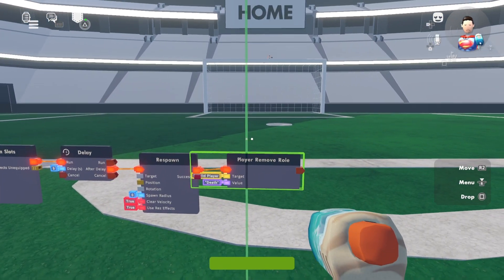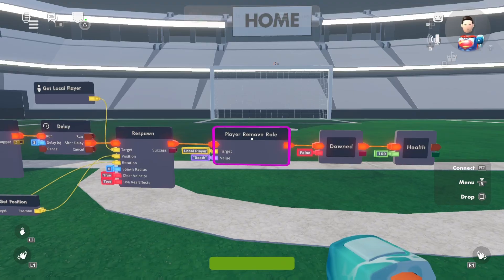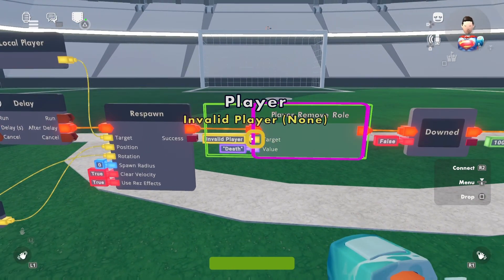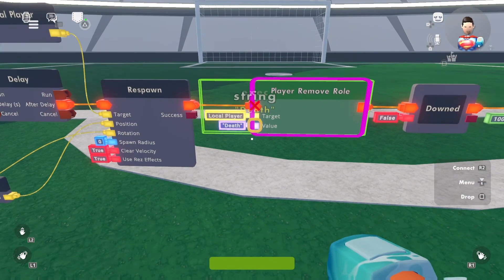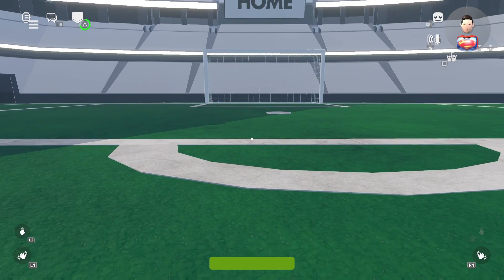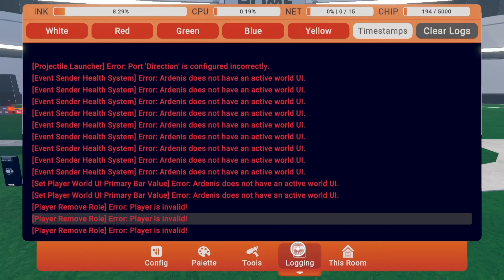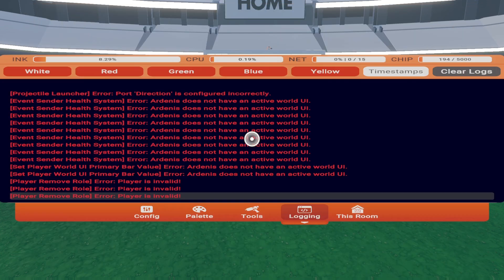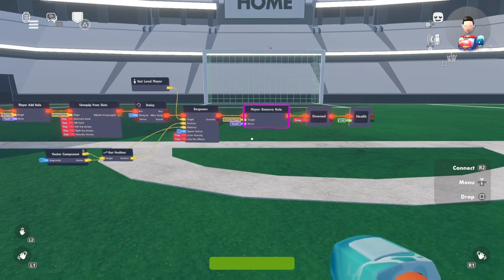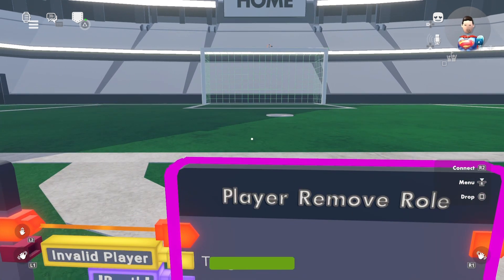Quick correction after filming: I accidentally set a target to 'invalid' — don't do that. Set it to 'local player.' If you want to see errors like this, go to logging in your tools menu. You can click on an error and it will highlight the chip that's erroring — it's a really useful tool.